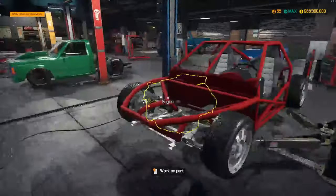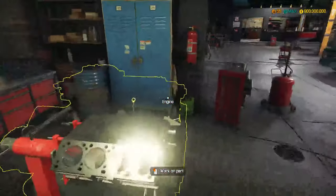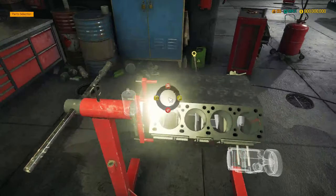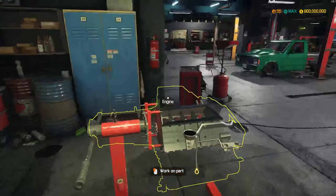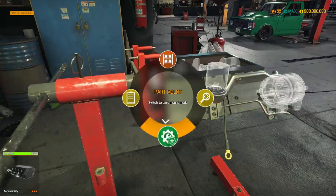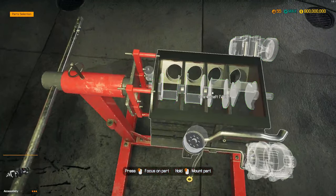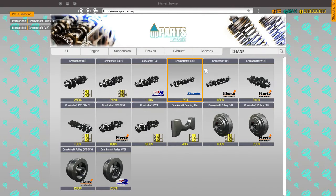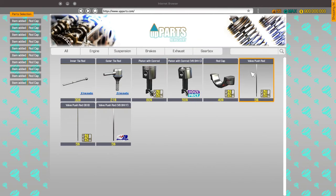We got that out, everything is good. We're gonna place the servo, battery, all the cool stuff in here. Let's stop wasting time and get started on this engine build. So we're gonna need a V8, let's go grab some rod caps — I don't know how many we're gonna need, like eight. We'll just buy 10 just in case. Valve push rods, we're gonna need these kind.